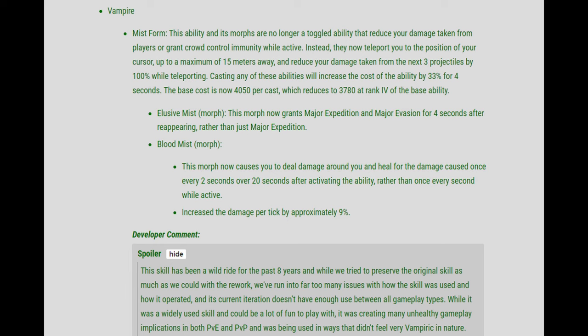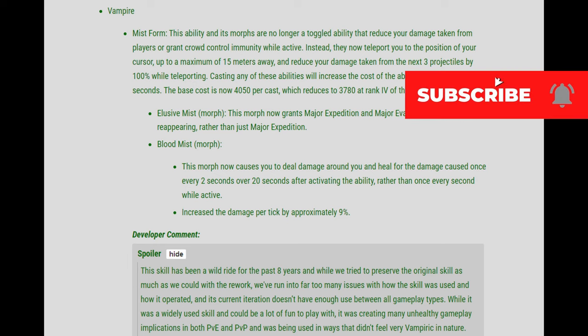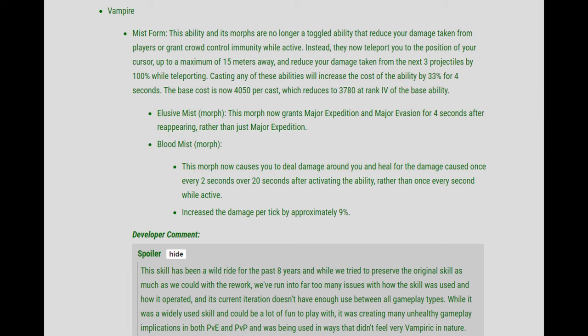Mist Form — this ability and its morphs are no longer a toggled ability that reduce your damage taken from players or grant crowd control immunity while active. Instead, now you teleport to the position of your cursor up to a maximum of 15 meters away and reduce your damage taken for the next 3 projectiles by 100% while teleporting.